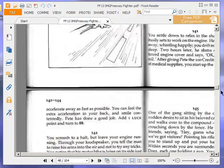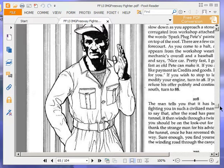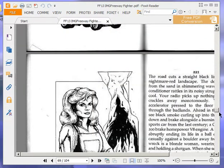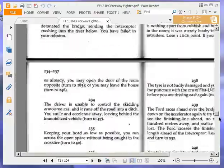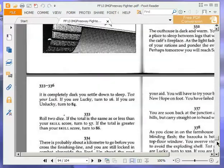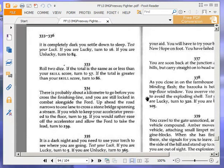At 334: there is probably about 5 eighths of a mile to go before you cross the finishing line, and you are still locked in combat alongside the Ford. The road narrows to one lane to cross a stone bridge spanning a stream. If you wish to keep your accelerator pressed to the floor, turn to 35. If you would rather ease off the accelerator and allow the Ford to take the lead, turn to 239. We are going to keep the accelerator pressed to the floor and turn to 35 — at no point giving up our lead.